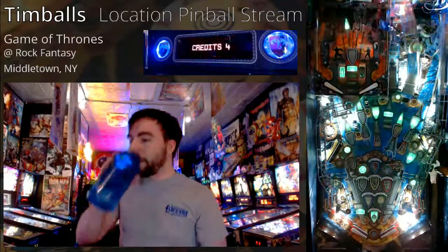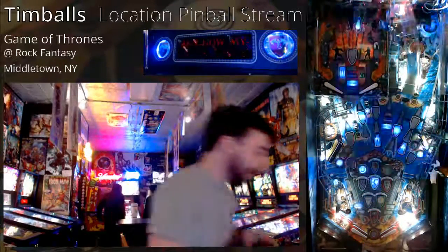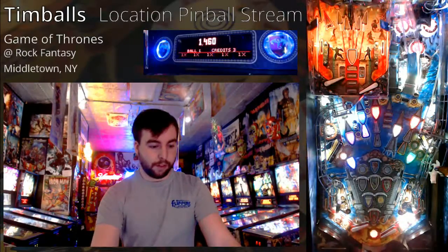I won't waste any more time explaining the beginning of the run because I'll be able to do it while this video plays. There will be very clear things that Kevin or myself will go over, and the player not playing will be doing heavy commentating. So, Baratheon — the yellow mode — will be chosen to avoid hitting those drop targets more than necessary. The first thing that will be done is trying to light a second house, because you can only be lighting or battling a house at any given moment.